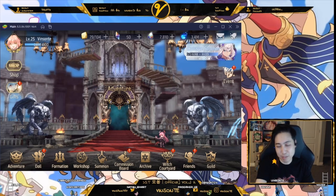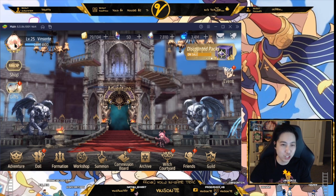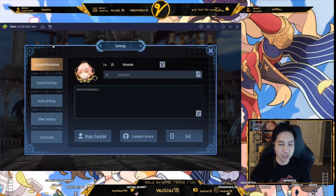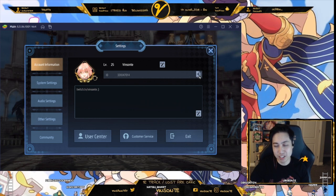I'll go through the menus and give you tips along the way. First, let's start with the profile picture — you click on this, you have your name, how much exp you need to level, and you can change your name right here. You can get a copy-paste ID and add a description.